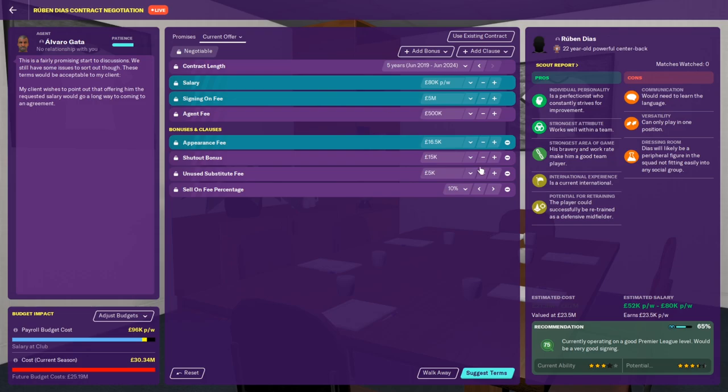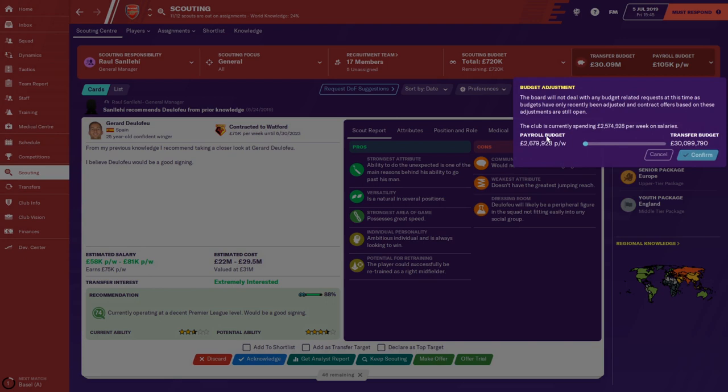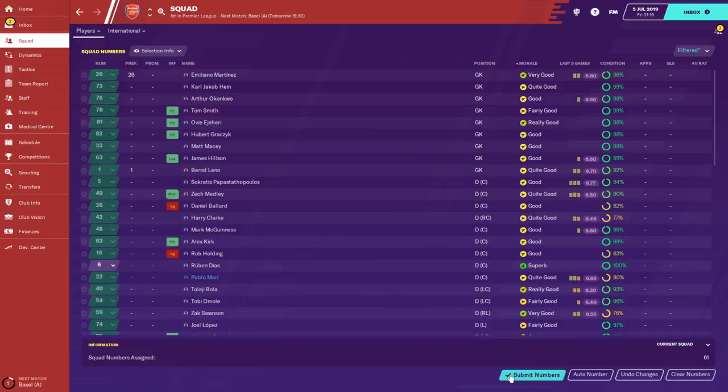Sometimes negotiations stretch your finances thin. You're able to adjust your resource allocation in the scouting tab under budget adjustment. Once a player is signed, make sure you register him in your squad, assign his number, and then ask a squad leader to integrate him into the club.